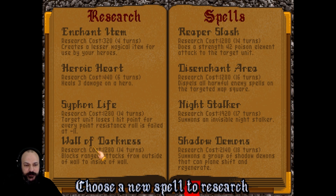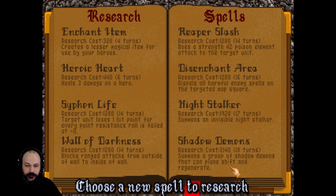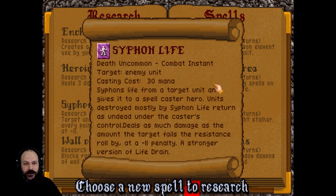So that's Dispel Magic. We're really getting some fast research now — you'll notice the turn times are significantly decreasing. We've got Night Stalker and Shadow Demons — that's great. Shadow Demons might just pip Night Stalker because they have regenerate just like the werewolves, though they're expensive to keep. I want to try Night Stalker because I don't remember trying them — being invisible and immune to weapons with Death Gaze, that's pretty strong. Against early game units they're going to be really really strong. Siphon Life attacks a target unit and gives health to the spellcaster hero, and units mostly destroyed by Siphon Life return as undead under the caster's control — quite a good spell too.